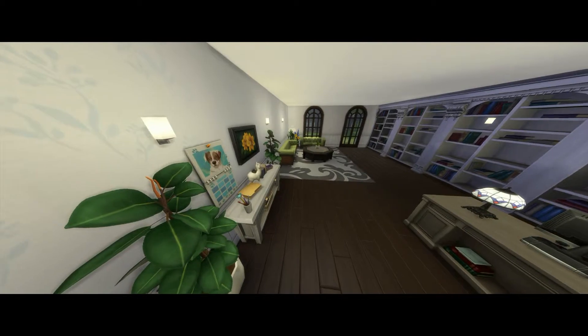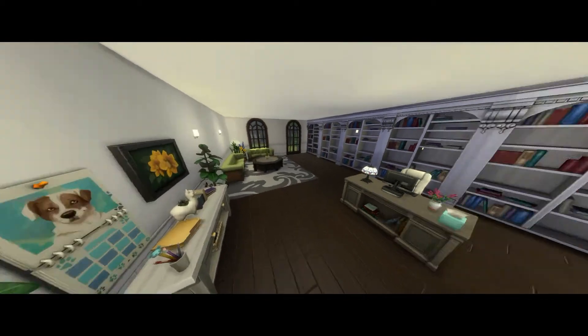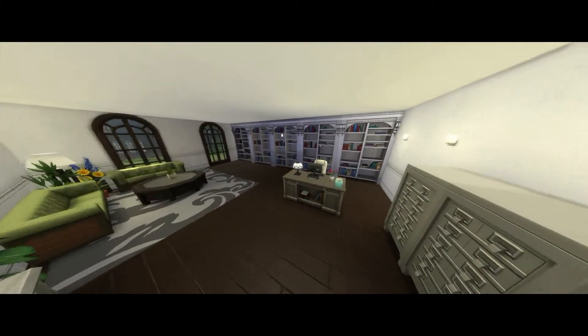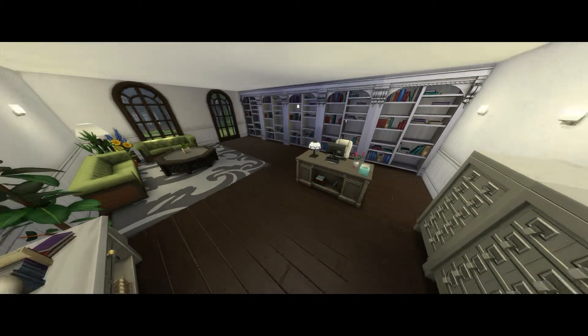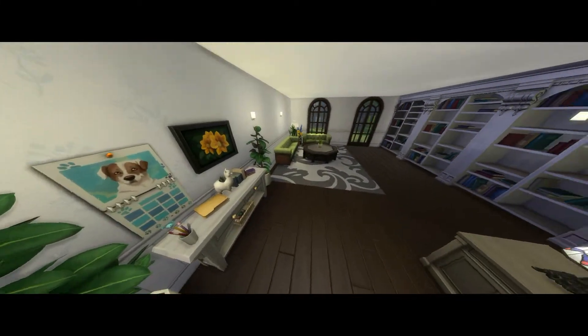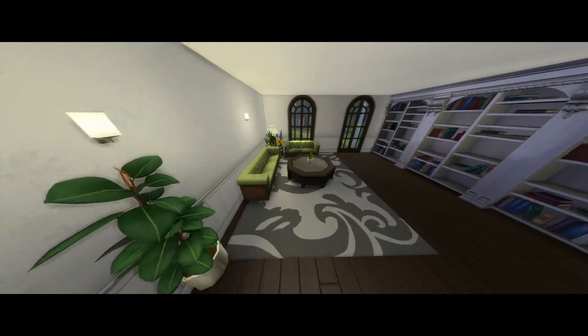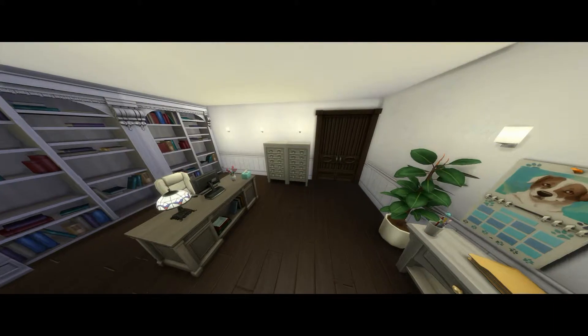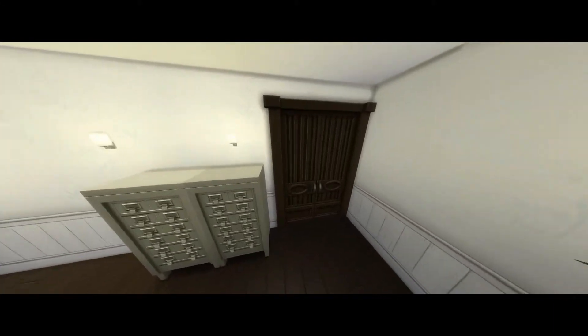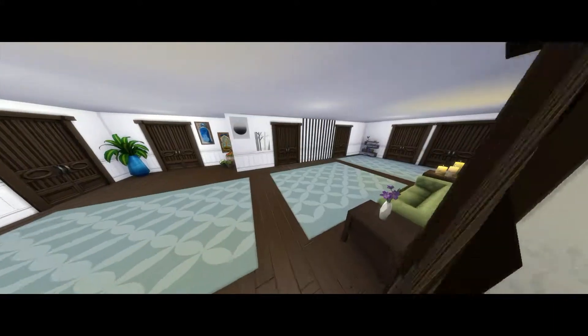This is the first counsellor's office — quite nice, with a wall full of bookshelves, a couple of filing cabinets, and their computer. There's that llama again, and just a little seating area for you to sit in and talk about your stuff — you know, things you need to get off your chest. Then we come back out into the hallway.